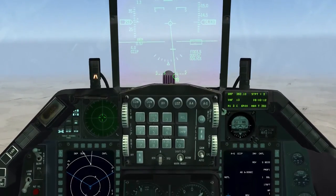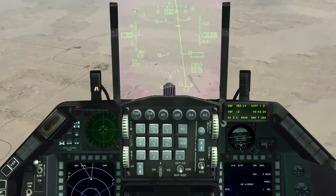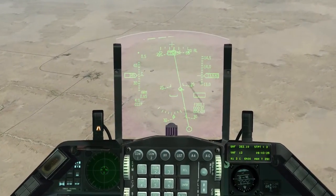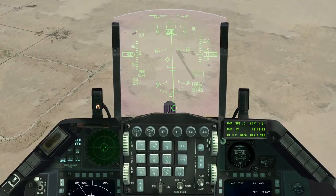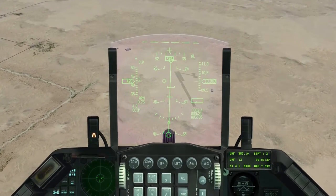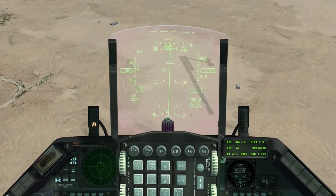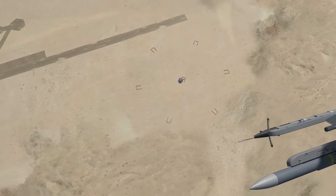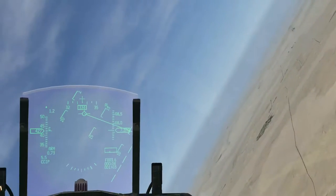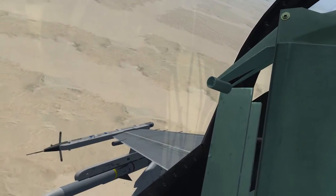6 milhas, 6 milhas — vão descer. Vamos ver se é possível acertar o mesmo alvo. Dá para ver no HUD a altitude. Ok, liberado — foi! Vamos ver se dá para ver. Quase acertei de novo. O princípio básico é esse — só para mostrar para vocês essa arma para fazer treinamento de simulação: ela solta uma fumaça em vez de uma explosão.